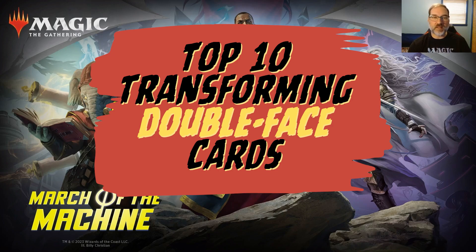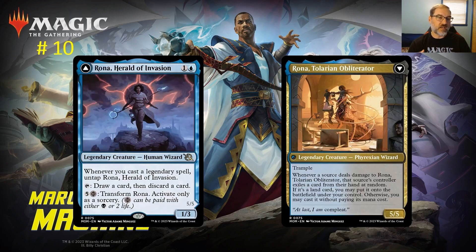Starting with number 10: Rona, Herald of Invasion. For one and a blue mana you get a legendary Human Wizard creature. When you cast a legendary creature, untap Rona. She also has the ability to draw a card and then discard a card, so you tap her, play a legendary creature, and now you're moving through your deck pretty quickly, drawing an additional card each time.